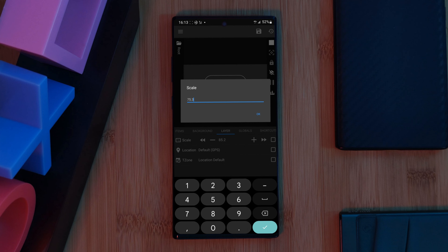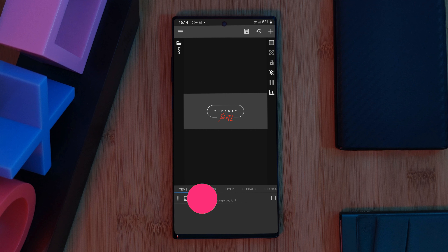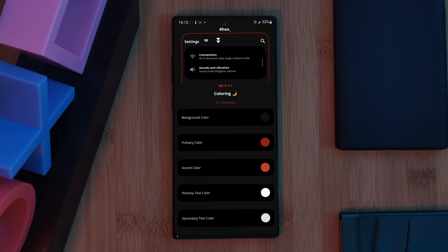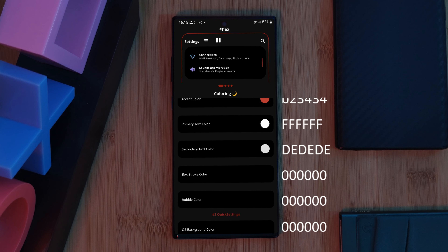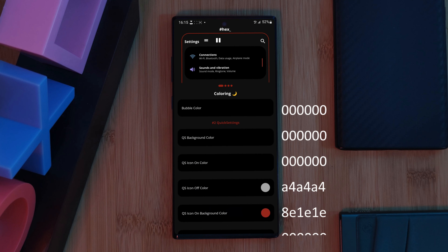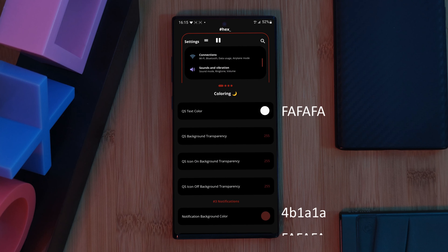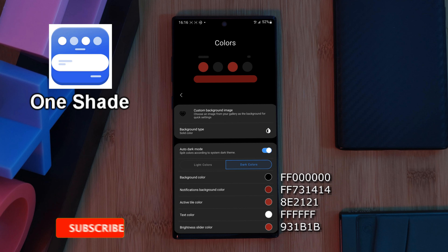Within KWGT, let's start by adjusting the widget size. Head over to the layer tab, select scale using the tick boxes, then hit the calculator button in the top right of your screen. As we change the scale, we can visually see it on screen — I'm going for a scale of 75.3. Wrapping up this widget, we're going to shuffle it a bit higher up the canvas. Head into the overlap group, and this time using the positioning tab, adjust its Y offset, setting it to minus 60.